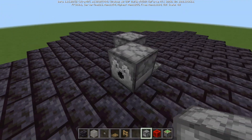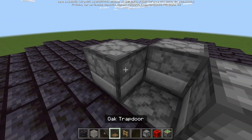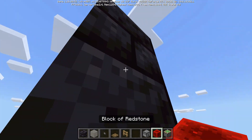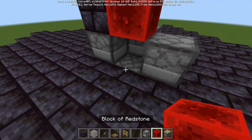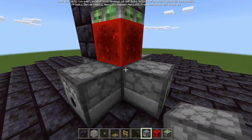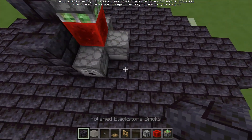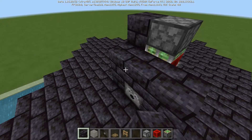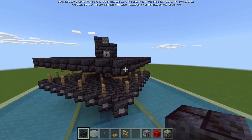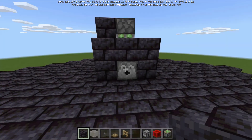The next layer is very similar to how we started the whole farm: three dispensers surrounding the piston, place up two blocks, sticky piston, redstone block, dispenser — make sure to leave that air block so the piston has room to extend. Then you build up your frame, place in your fence posts, put in your roof, and don't forget your buttons or your water buckets in the dispensers.